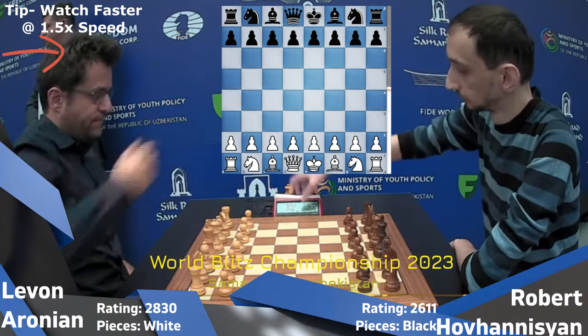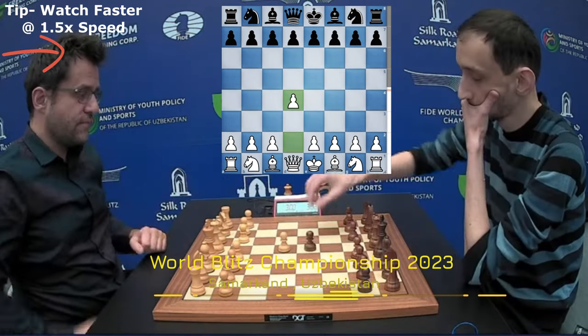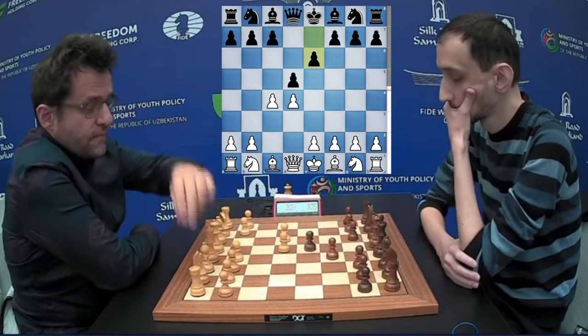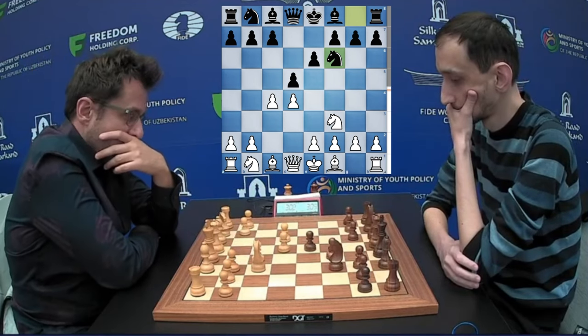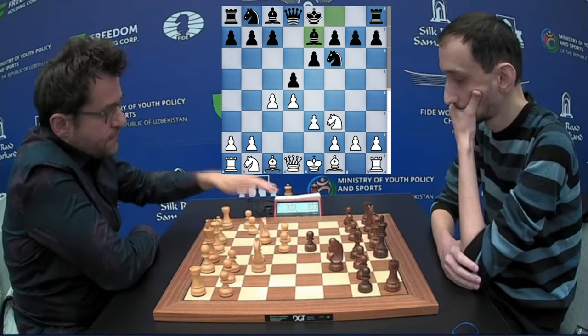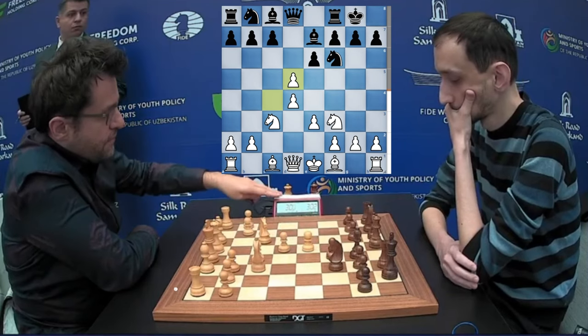Levon Aronian faces a huge upset from Robert O'Hanistan, who is actually 200 points rated less than Aronian. Aronian starts with the white pieces. It's the Queen's Gambit setup on the board, and it's the Queen's Gambit Declined variation, with black going for castling on the king's side.